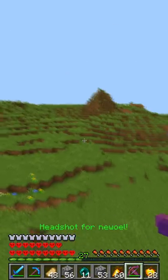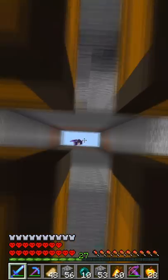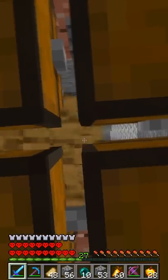He shot me off, but now he was on me. So I took out a pearl and pearled at the trap. I landed in the water and looked up. He was looking down and then he jumped, and he landed on the chest.